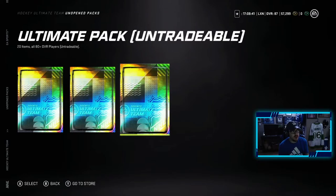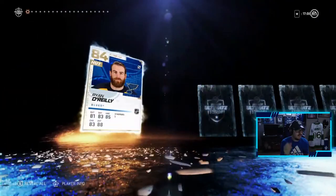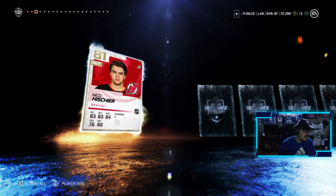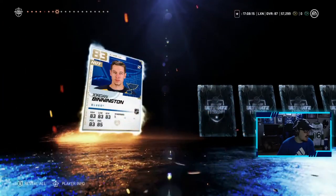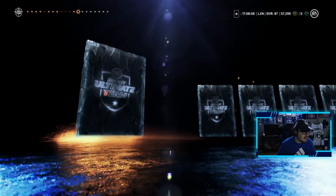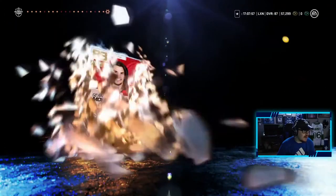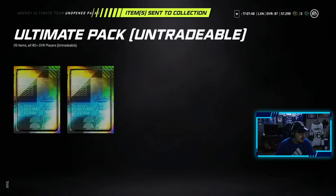On to the ultimates — three ultimate packs, each with 20 items, all 80-plus overall players. Starting with the untradables and leaving the tradeable for last. First pack: Ryan O'Reilly, Jake Gardner — come on, let me see that purple tint. David Krejci, Adam Lowry — come on EA, I grinded for these packs. Eric Gustafsson, Kyle Turris, Jonathan Druin — not that many cards left and still no purple-tinted player. We have yet to pull anything above 84. Our highest pull was an 84 — that is garbage.